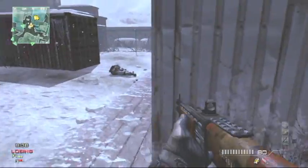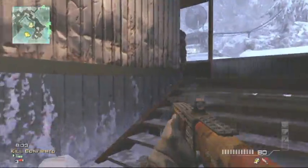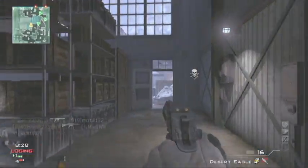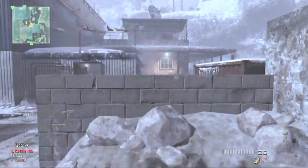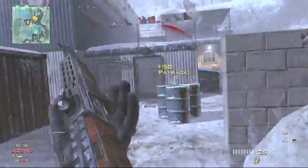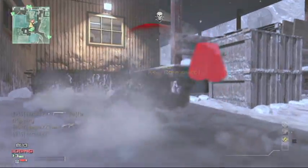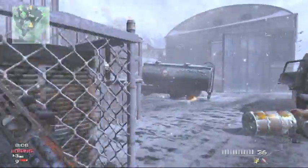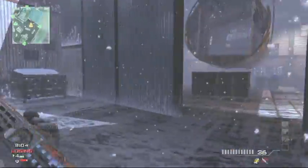Some people say, well, you have to aim with it — but you only have to get hit twice. Compared to like the SPAS, you know, you walk up to someone and you get hit markers. If I was using the Type 95, I'd probably get them pretty easily. But the only reason I'm doing well is because I have extended mags and damage on my SPAS. Without it, it's not bad, but it's not good. It's definitely no Striker.